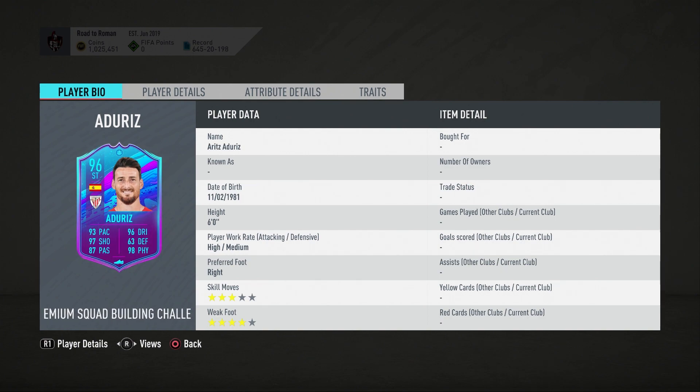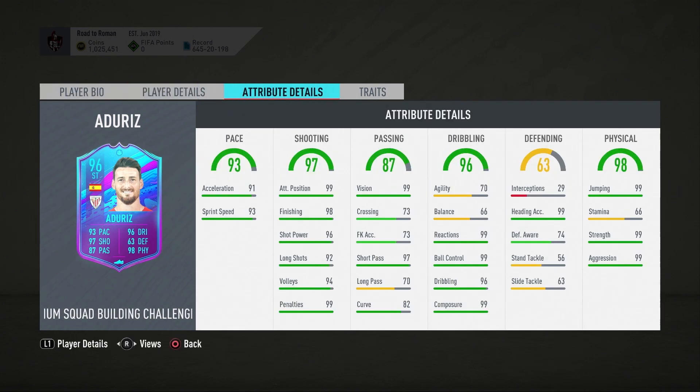So the card: three-star, four-star, high/medium work rates. Pace is obviously very strong, shooting is incredible all around — amazing on that. Passing is decent; the relevant ones — vision, short passing — great, phenomenal, around the board decent. I would say for the rest, agility and balance are shocking on this card.